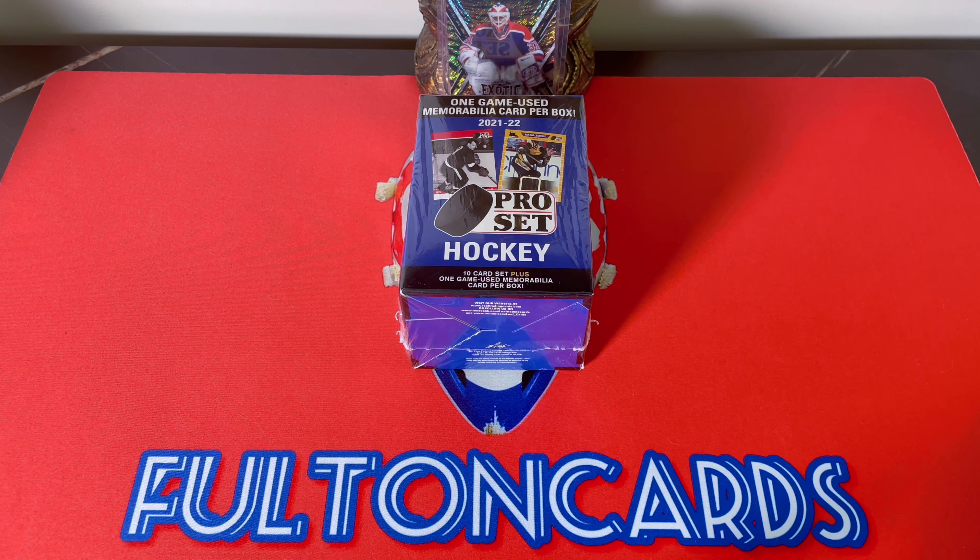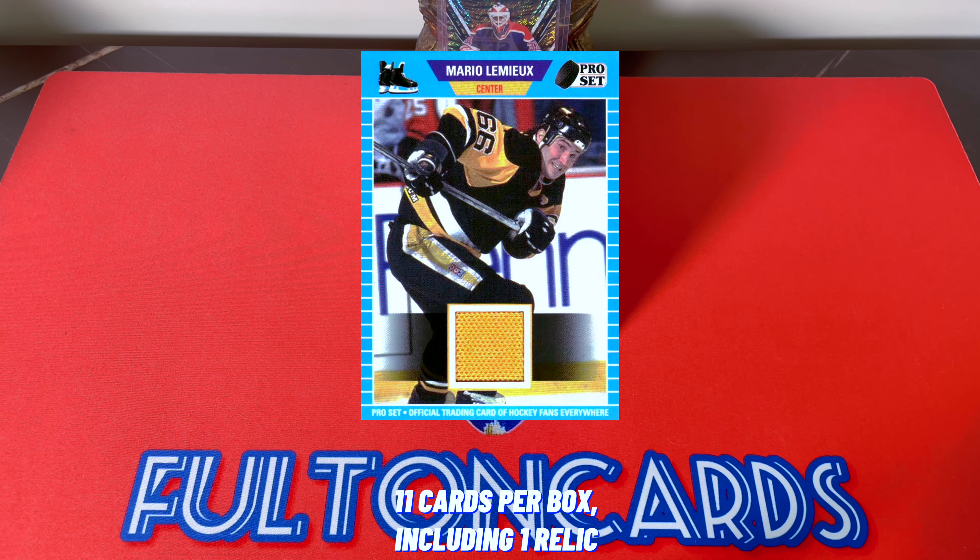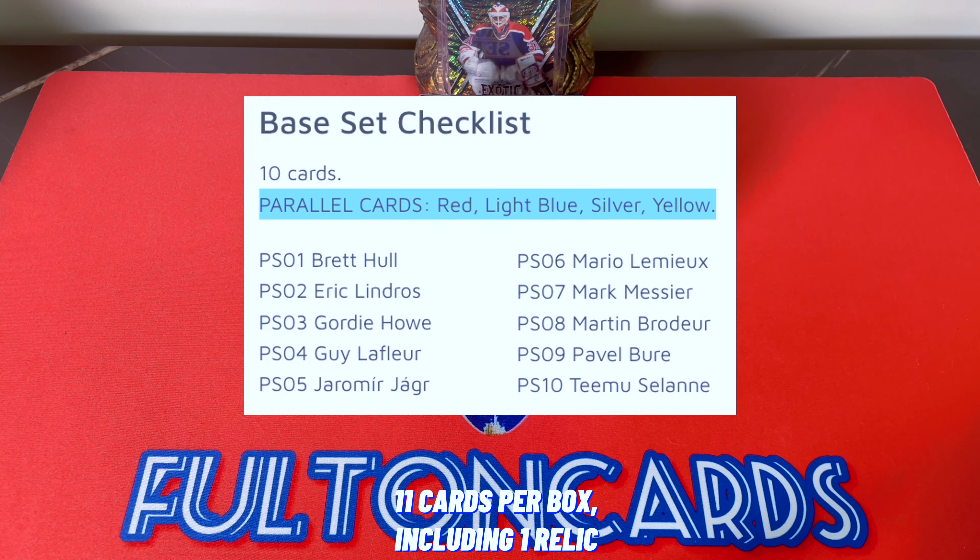This is not the hobby box, this is the retail set — plus a mem, so you get a guaranteed mem in a retail box. Configuration is 11 cards per box. Within a box break, expect your one relic card and then the full base set. There are parallels by the way — the reds, light blues, oranges, blues, silvers, and yellows.